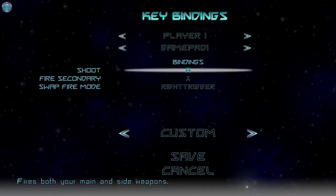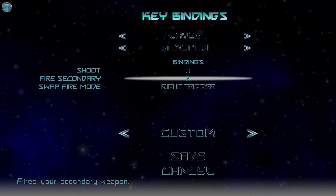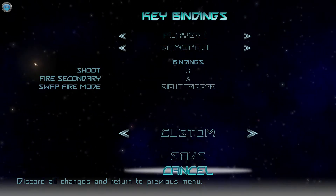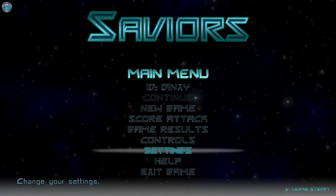You can use keyboard or your controller. My controller gets detected and you can even rebind it. It's pretty good — as you can see I'm using custom bindings. You can save and make sure you can rebind the keyboard as well. I haven't done it because I'm using gamepad for this.